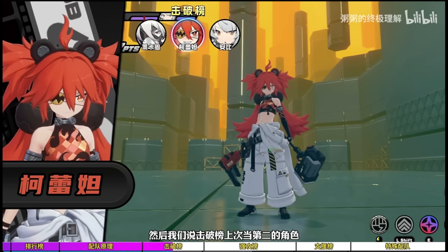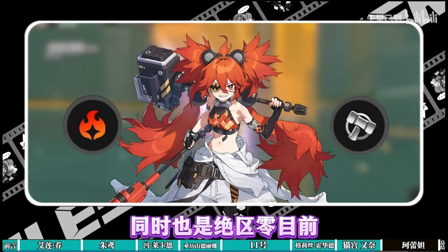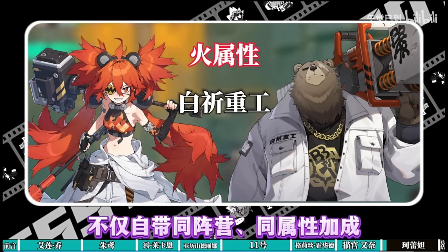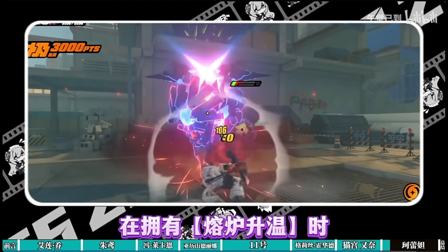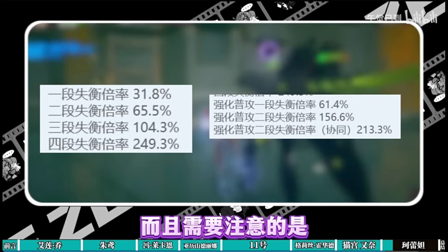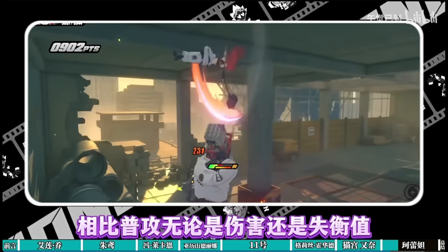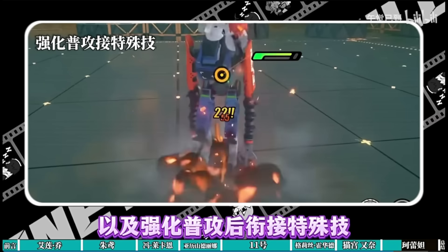Next on the tier list is our Tier 1 stun character Koleda. She is really awesome and one of the only characters right now with her partner Ben who can do coordinated attacks. Although you are tied to your A-rank character on the team, as a Tier 1 character paired with Ben the Bear you're going to do insane amounts of damage to the enemy's daze gauge. You're also not locked to one single element, which matters since some enemies have elemental resistances.